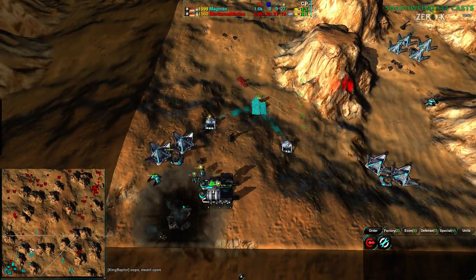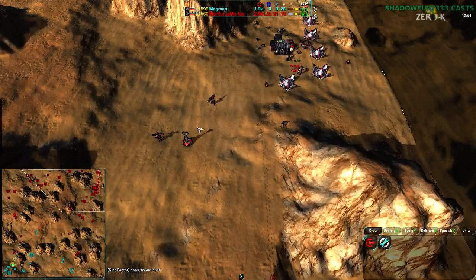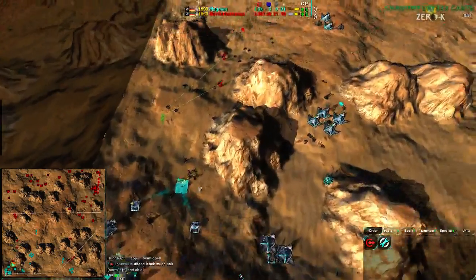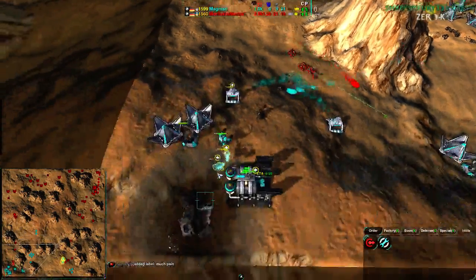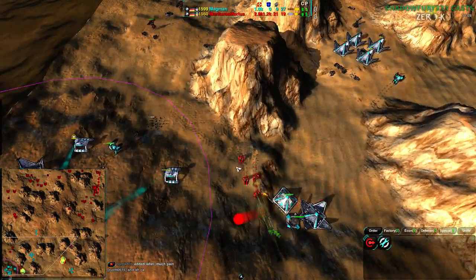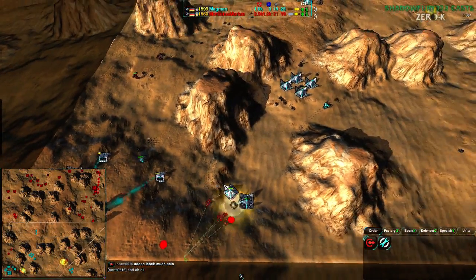With the airplane plant down, Magman has lost their chances of winning this particular match. However, this is a best of three, so Mortarus has to win one more time to advance to round two. Magman will need to fight uphill, winning the next two matches to get out of there.